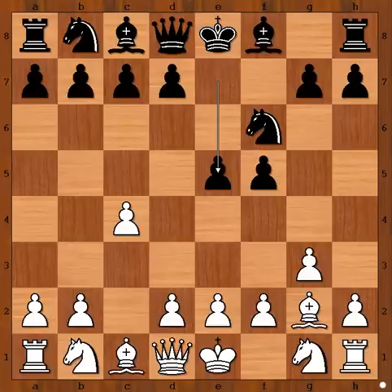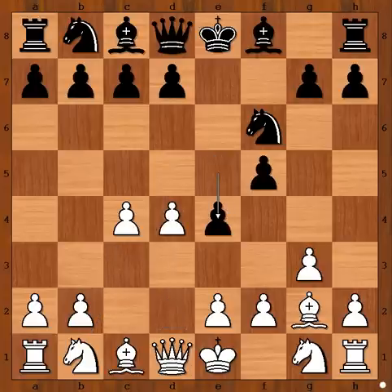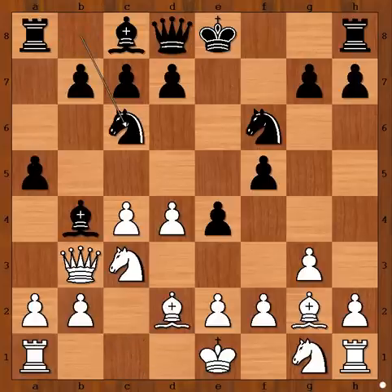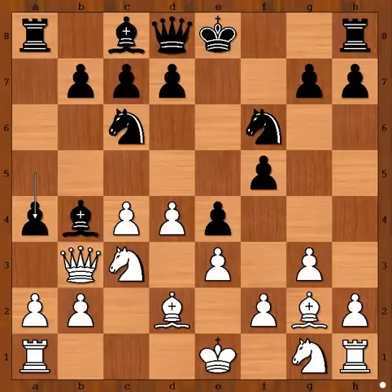D4. Knight to C3 is the most popular answer to Black's E5. We have D4, E4, Knight to C3, Bishop to B4 pinning the Knight, Queen to B3 attacking the Bishop, A5 defending, Bishop to D2 unpinning, Knight to C6, E3. Black to move — this is a very interesting moment of the game. Rapport played A4, sacrificing the pawn in order to stop White from castling.